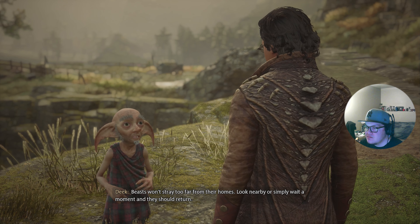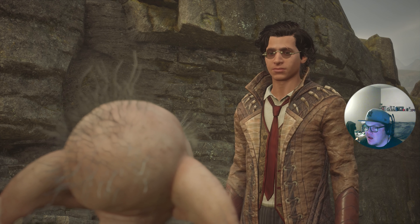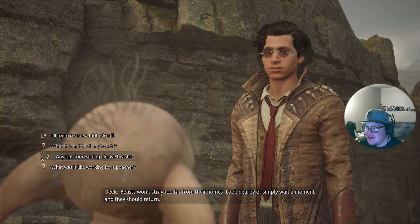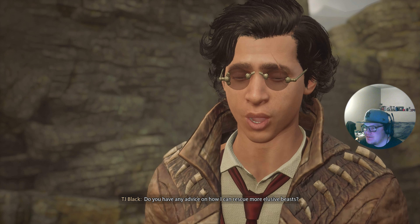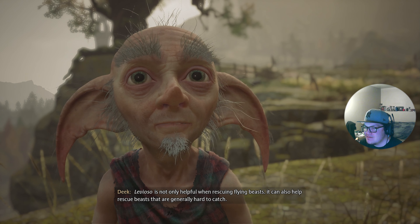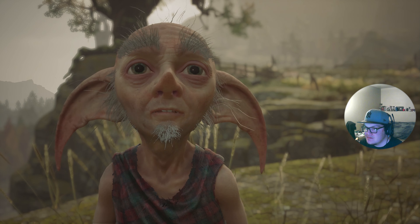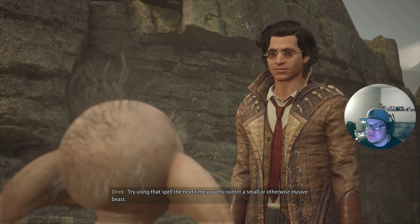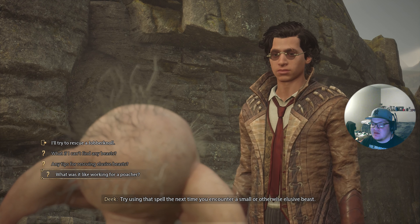What if I can't find any beasts in their usual habitat? Beasts won't stray too far from their homes — look nearby or simply wait and they should return. I like how they say 'rescuing' instead of 'catching.' Levioso is not only helpful when rescuing flying beasts, it can also help rescue beasts that are generally hard to catch.